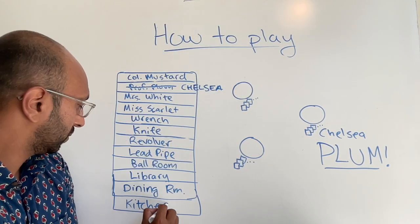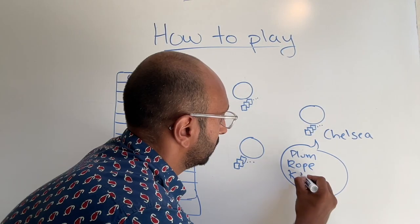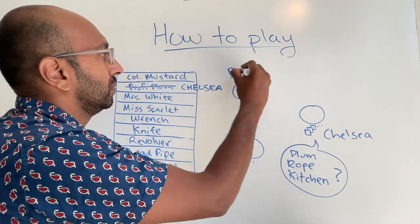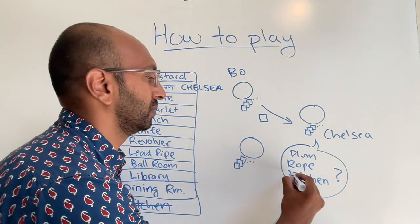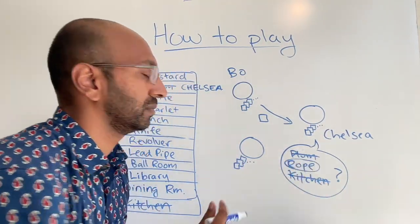Continuing the example, let's say we have the kitchen in our hand. Somebody suggests Professor Plum with the rope in the kitchen. We could refute with the kitchen, but before it's our chance, Beau refutes with a card. We immediately know what Beau refuted with — we have the kitchen, we already know Chelsea has Professor Plum, so Beau must have had the rope. In this example, we're combining multiple bits of knowledge together to deduce new bits of knowledge. The more knowledge we have, the more we can deduce, and so on.